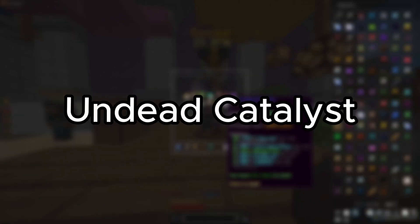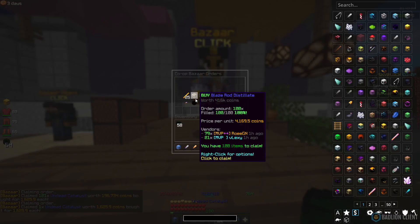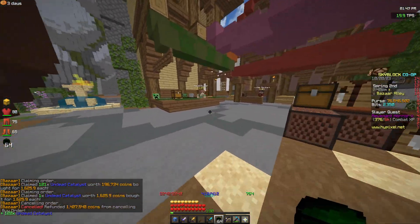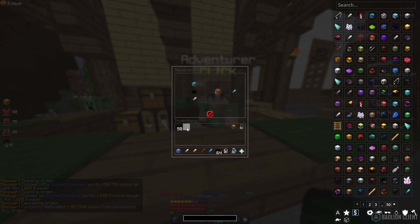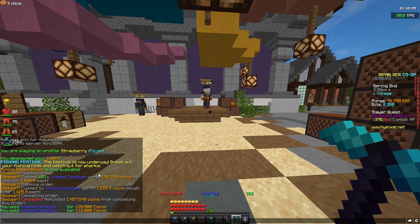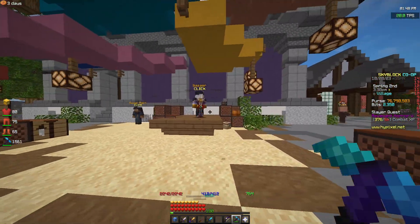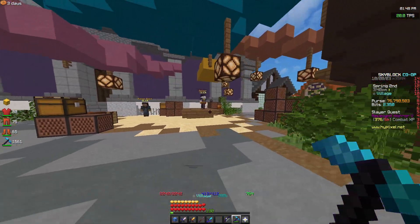For the first flip we're looking at undead catalyst. It hasn't fully filled, but we've claimed what we can. We spent around nearly 200k on it, and we're going to be getting back around 240k. So we're getting a 40k return, which isn't bad considering it filled pretty quickly, though it didn't fully fill. It's a safe bet.